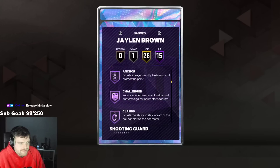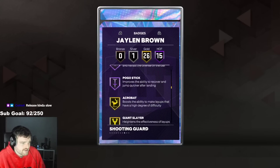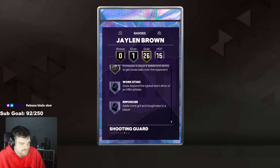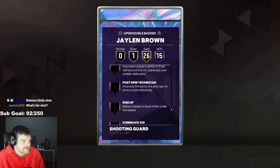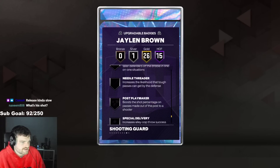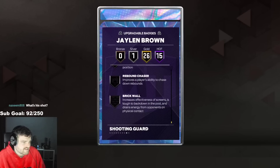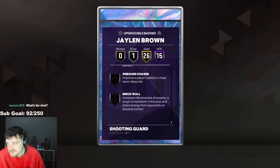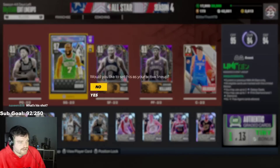He's got Limitless Range, Clamp Rager, Quick First Step, Anchor, Clamps, Glove, All-Ball Pest, Pogo Stick. He genuinely looks flawless. Badges you want to give him? Maybe Aerial Wizard, Comeback Kid, Unpluckable — but you can give him these badges. It's not like he needs them, or that he can't hold them. He can hold a lot of these badges.